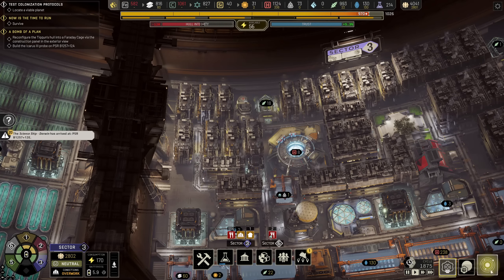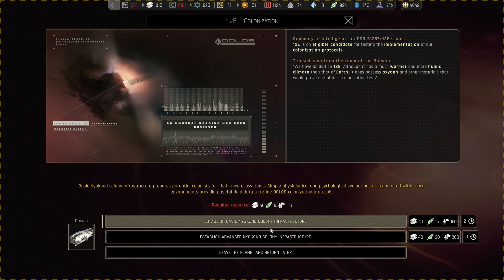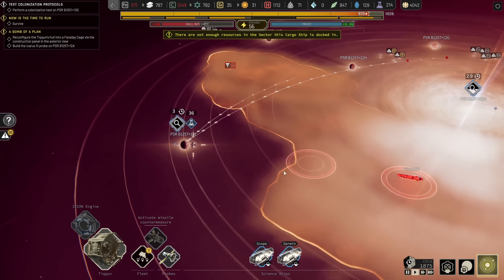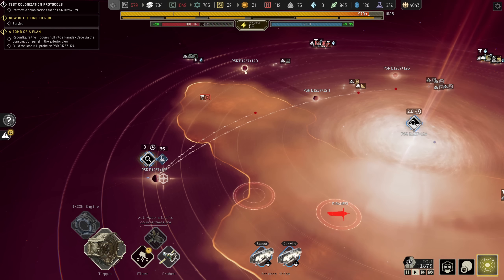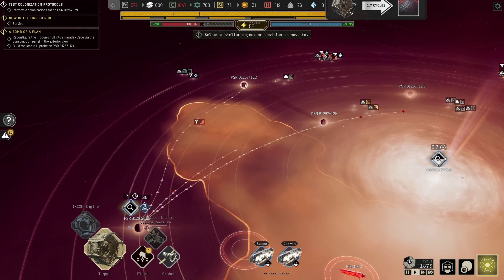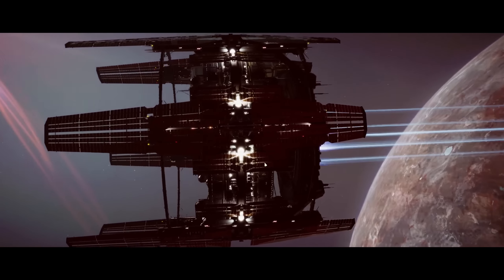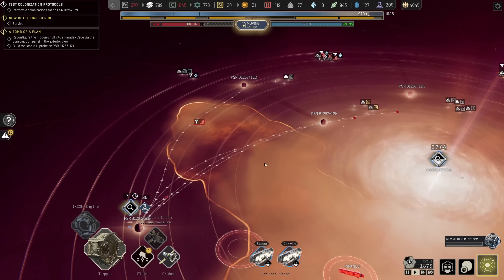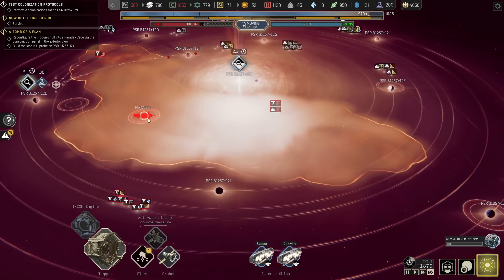A science ship has arrived at its destination. 12E is an eligible candidate for testing and implementation of our colonization protocols. In the middle of all this, we're starting to colonize a planet — what could possibly go wrong? Oh, that's not a missile, that's a drone swarm. I have enough power for four cycles; this is going to take me two, seven. We're going to go to 12 Delta. I'm sorry, my little science ship and cargo ship — you're going to have to travel a bit farther to drop off the colonists. It's preferential over maintaining the presence of my ship inside that drone swarm.